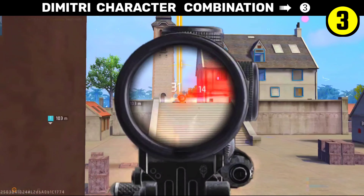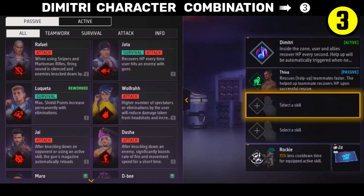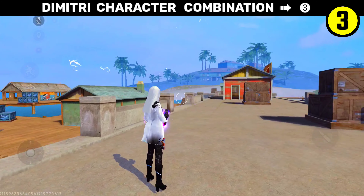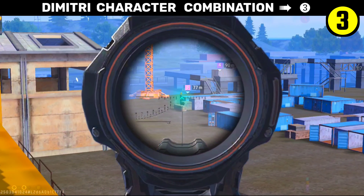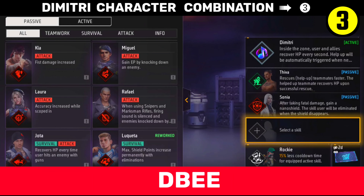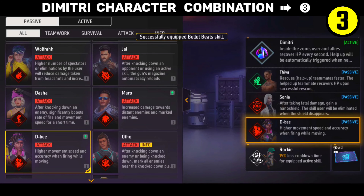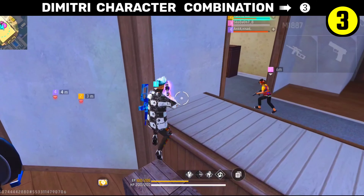If you think you are going to be knocked and don't have time, put Glowal or Dimitri on. This Free Fire character is named Sonia. If you go into the game, this character is good because many players use Sonia and you will also push. So equip Sonia. This is the Dimitri combination. Here you also have DB character, because today the player is very smart, so you make DB character for accuracy.